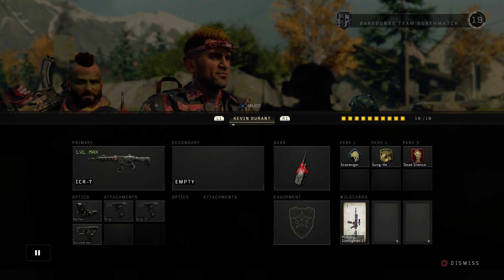When I play trial hours on medium to long range maps, if they're not using the Maddox, I'm using the ICR. Of course, if they're using a Maddox I'm using it as well. But the attachments are: Reflex, Grip 1, Grip 2, and Quick Draw. I usually use Stem Shot or Constant Device. In today's gameplay I get 70 kills and I'm playing bare bones on my girlfriend, so Constant Device is kind of marked out. Perks: Scavenger, Gung-Ho, and Death Silence.